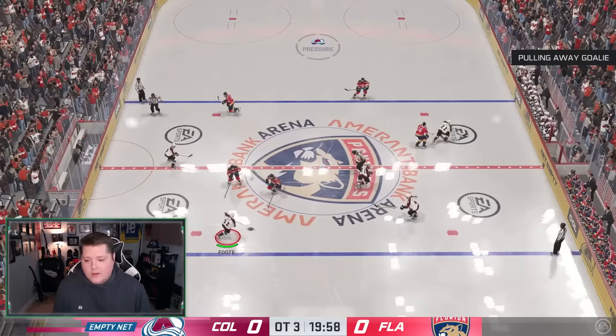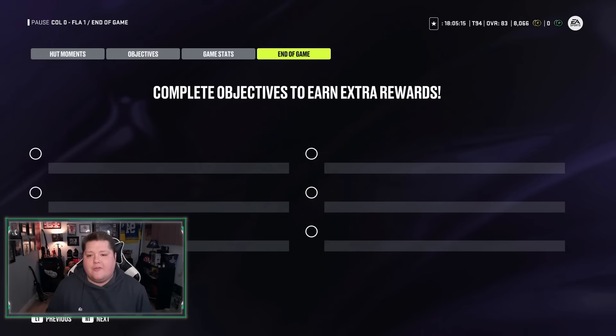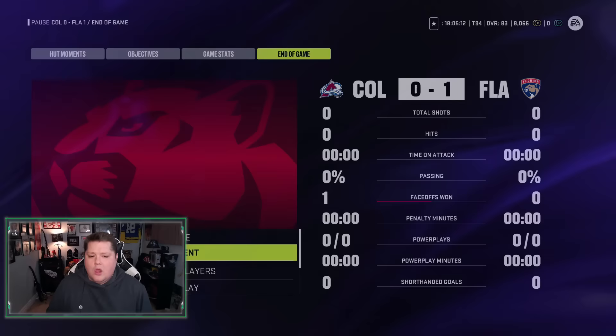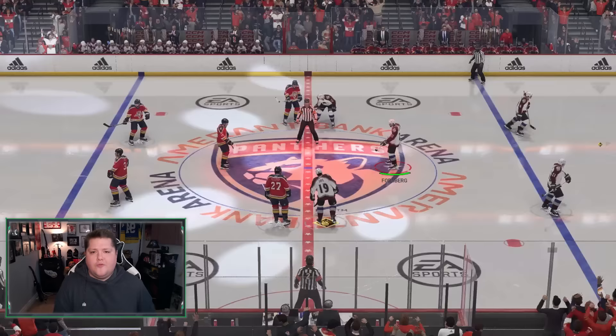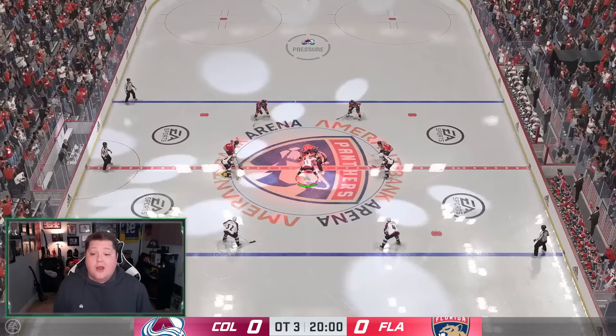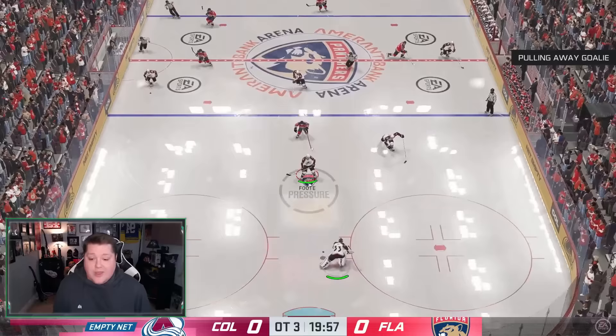I'm not sure if you can pull the 83-rated cards — you get the free Tim Horton one from Rush, or you can get Makita or whoever else is there from doing the objectives. I don't know if it's just any of the five — Gretzky, Lemieux, Lindstrom, etc. But we did get Marty Brodeur, so it is confirmed possible to get cards that are not just the 83s.